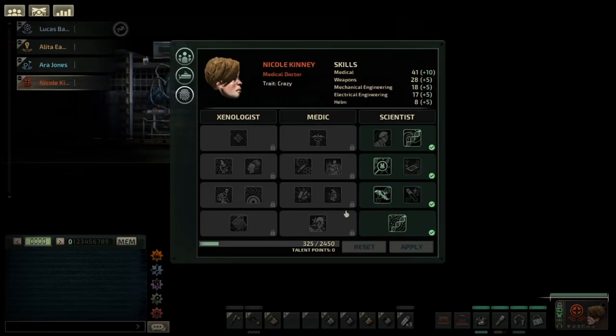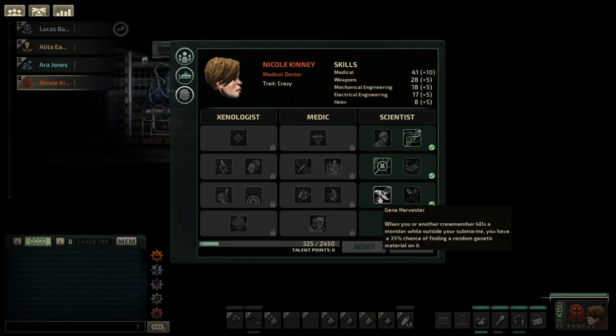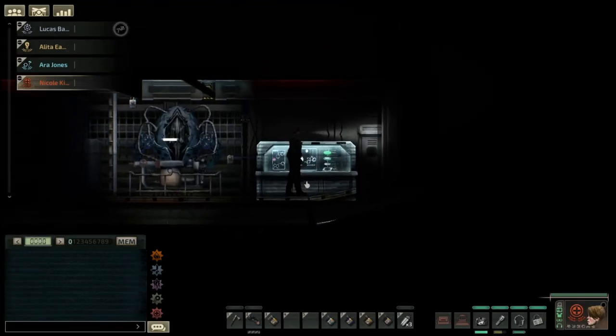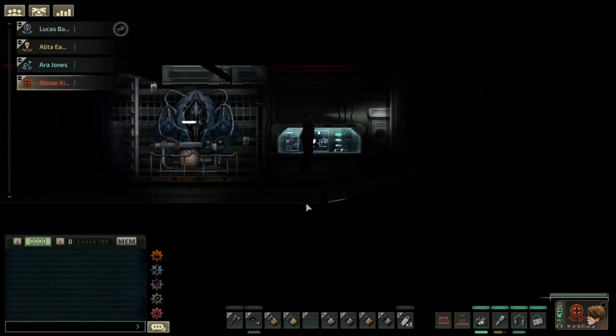If you've already got someone who has the Gene Hamster perk, then you want someone to get Genetic Stability, which gives you a 75% less likely chance to taint materials. These got tainted — I haven't used tainted before, but let's see what tainted does.